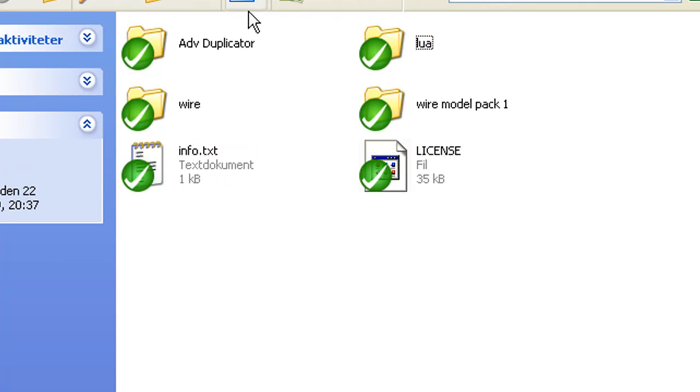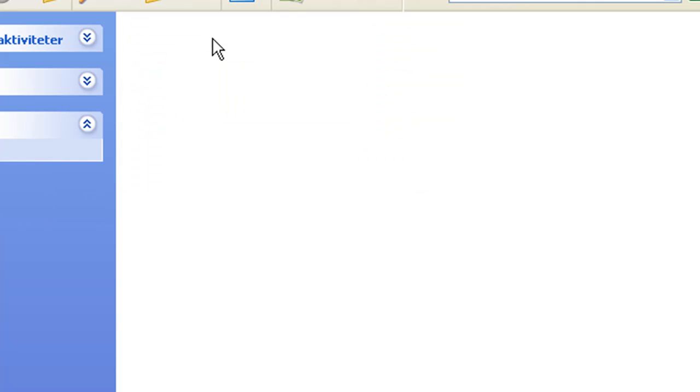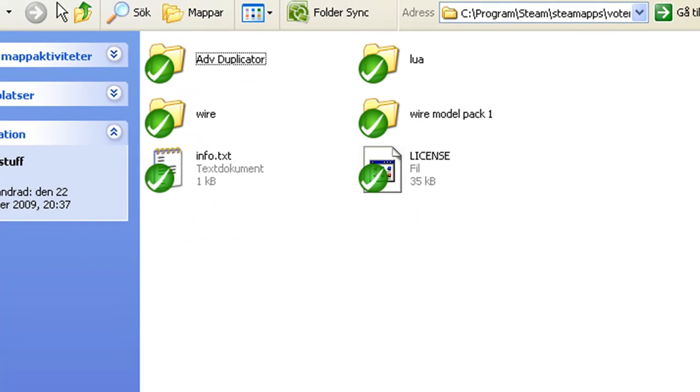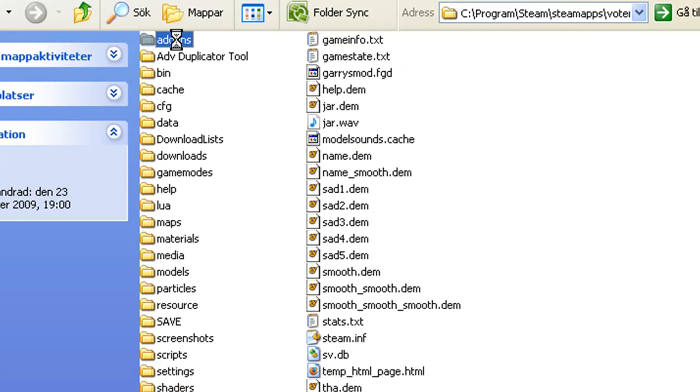If you go into the Wire folder, you'll see the Wire stuff — the link, addons, duplicator. You'll see the info files: there's one here, one there, and a third one. Drag that into addons and you're pretty much done.